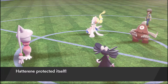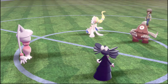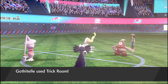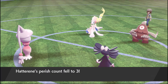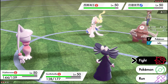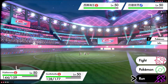What does the Primarina want to go for? Perish Song. Sure, fair enough. I actually forgot Primarina got Perish Song. So it's a Life Orb Primarina with Perish Song — okay. I'm not going to complain — it is what it is. Let's just forfeit. There's no point in playing this out.